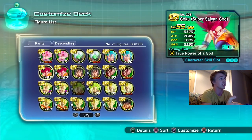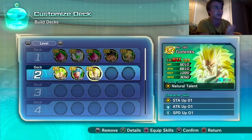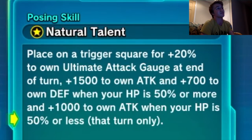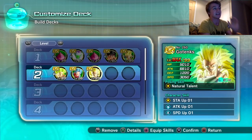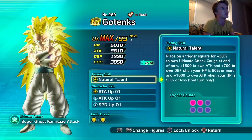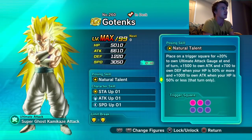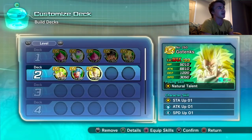I'm thinking of running Gotenks — his posing skill Natural Talent places on a trigger square for plus 20% to own ultimate attack gauge at end of turn, plus 15 to own attack, plus 700 to own defense when HP is 50% or more, and plus 1,000 to own attack when HP is below 50%. He has 8,100 attack at the beginning of the turn. Trigger squares are top left and bottom middle, ultimate attack is Super Ghost Kamikaze Attack.